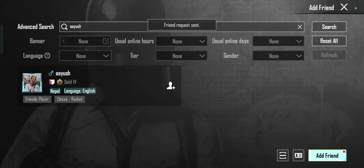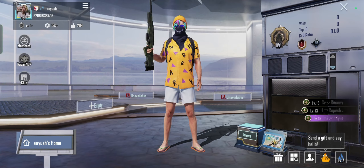Confirm. Wait for your friend to accept the friend request. Once accepted, they will be added to your friend list.